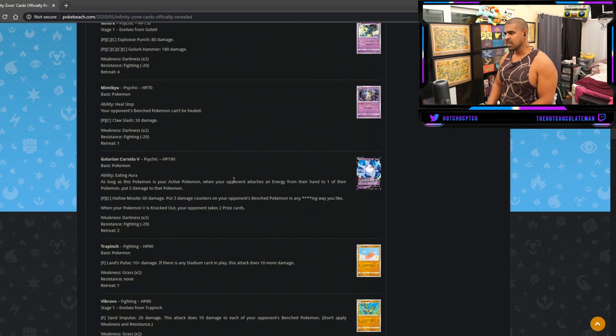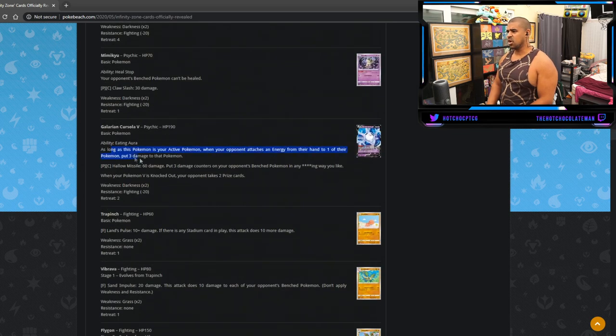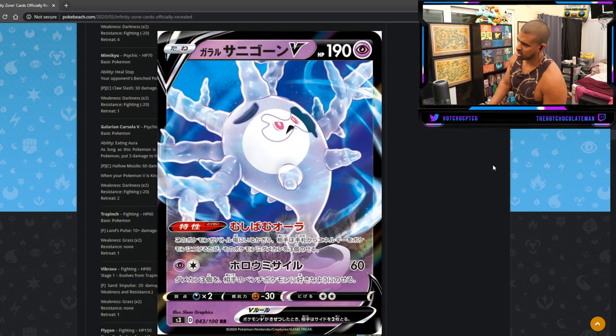Galarian Corsola V: as long as it's your active, whenever your opponent attaches energy to one of their Pokemon, put three damage counters on that Pokemon. Then for two energy you do 60 and put three damage counters on bench Pokemon in any way you like. Two retreat cost so you can Air Balloon it for hit-and-run style. But 190 HP isn't a lot, they can easily go over the top of you, weakness to Dark which is relevant with Eternatus coming, and 60 damage for two energy is awful — that's what holds this card back most.